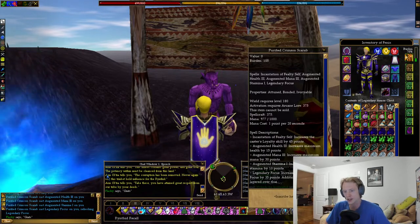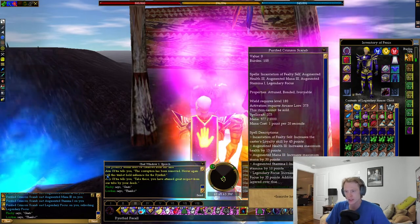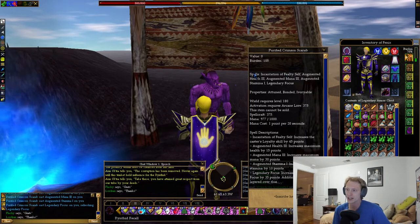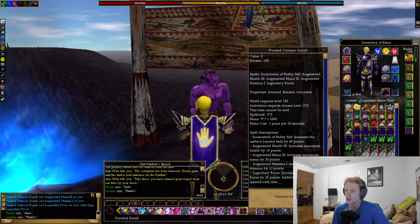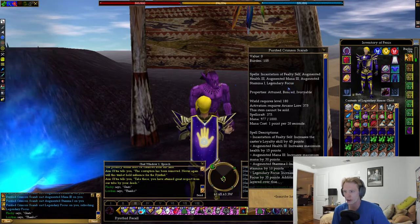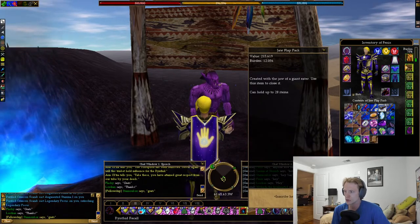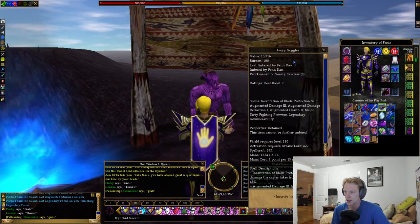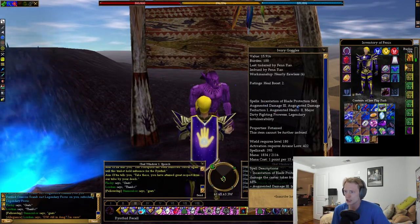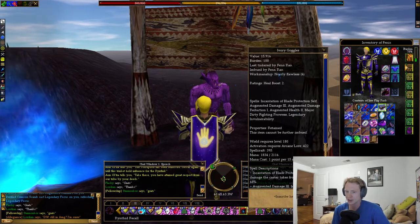You can't normally get trinkets with legendary stats or abilities, so this is the only trinket in the game that provides Legendary Focus, which is really nice if it helps you build out your suit. The only thing I don't like is that the imbues on it aren't great — it's got Augmented Health 3, Augmented Mana 3, and Augmented Stamina 1. On my trinket I prefer Legendary Invuln with Augmented Damage 3, Augmented Damage Reduction 1, and Augmented Health 2.